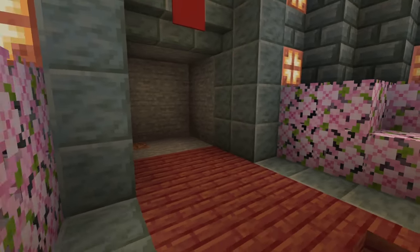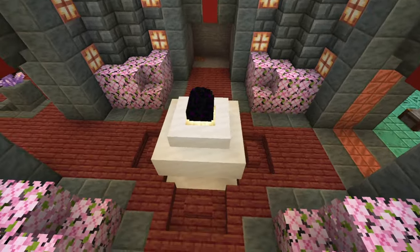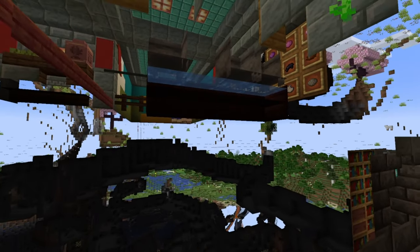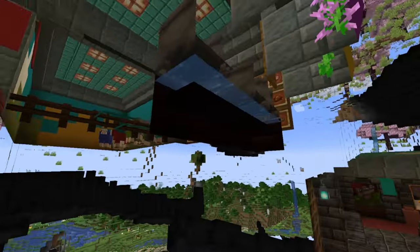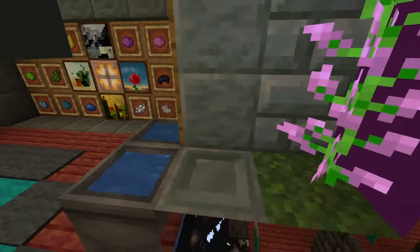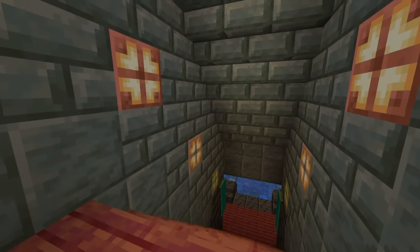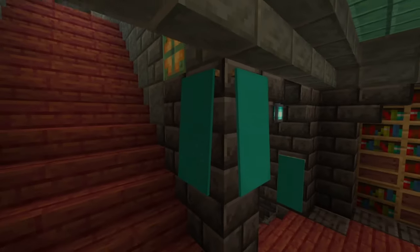Go down and continue making your staircase out of mangrove if that's your preferred block palette choice. You can use upside-down stairs to hide water sources, which you can use for your cauldron to make banner creation easier. At the bottom of these stairs, the copper bulbs get darker and darker, and then we have the deep slate.